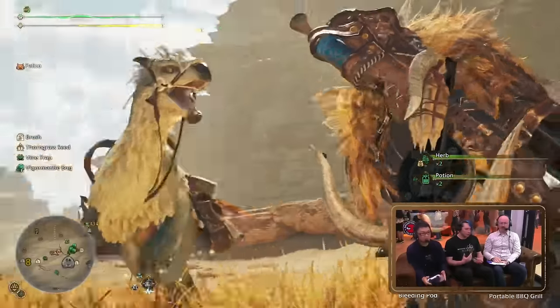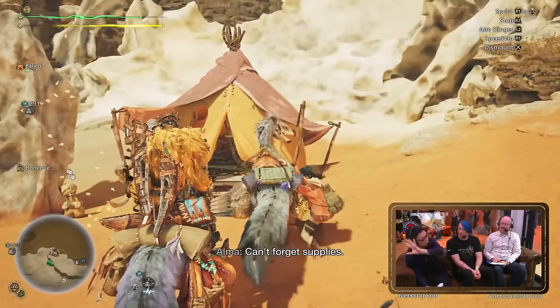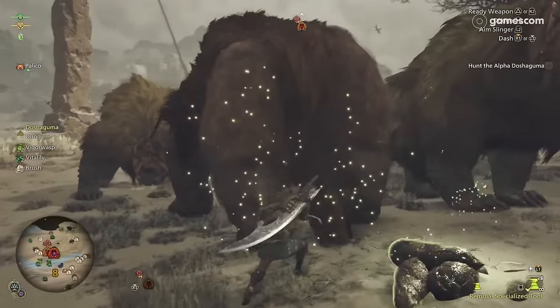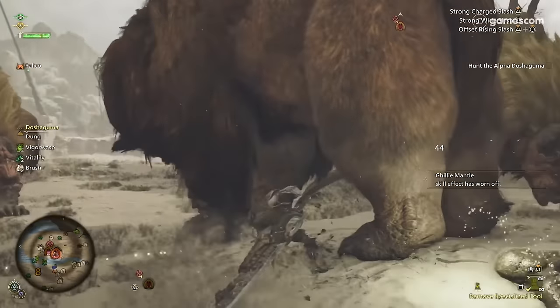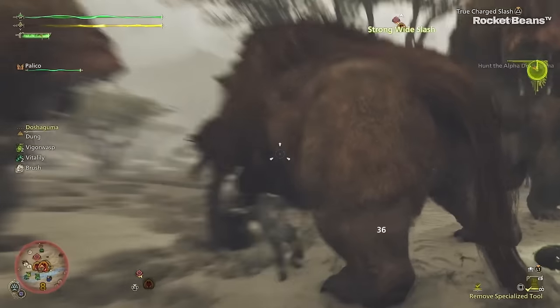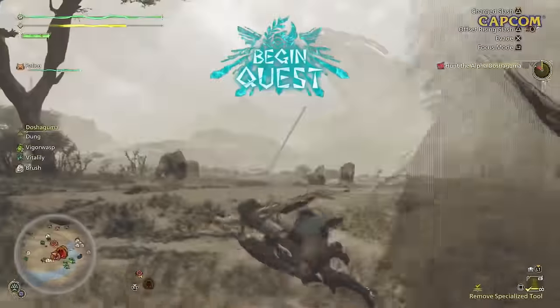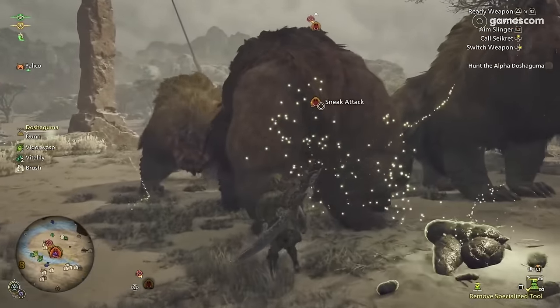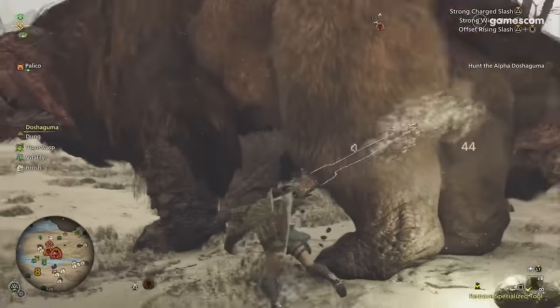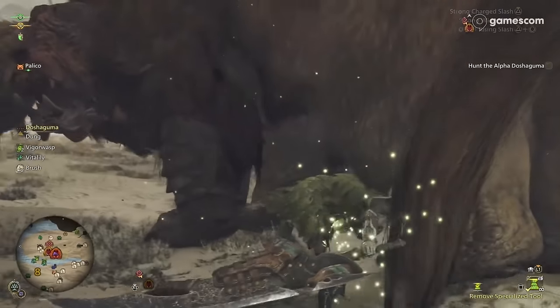You can change your quest target at any time — this wasn't directly showcased because the demo build had certain locks, but was verbally confirmed by a developer. The quest timer begins after you strike the monster for the first time, however you can fight monsters and deal damage to them without starting the quest as well. If the monster hasn't noticed you yet, you can sneak up and press Circle on PlayStation to perform a sneak attack dealing large damage to start the fight.